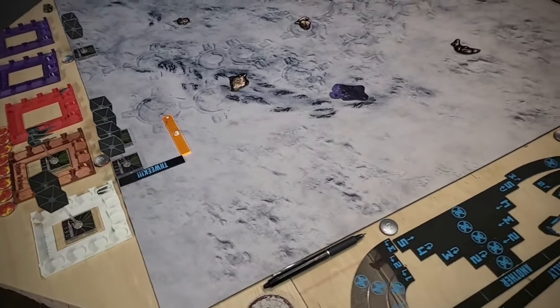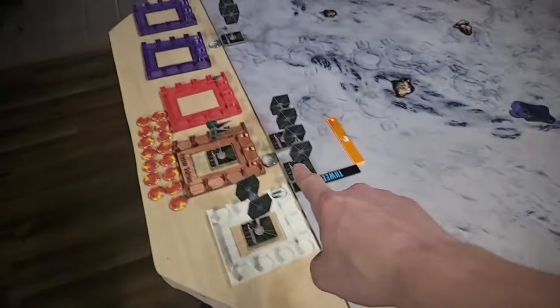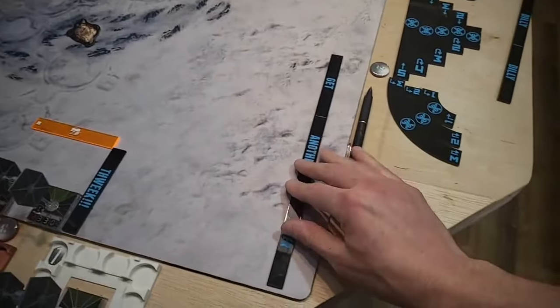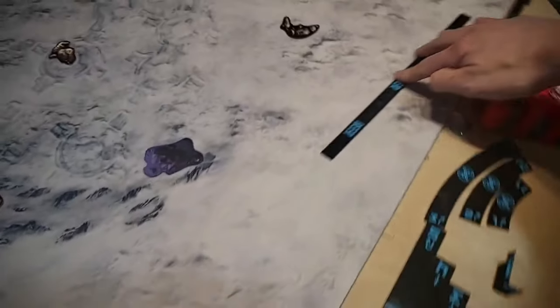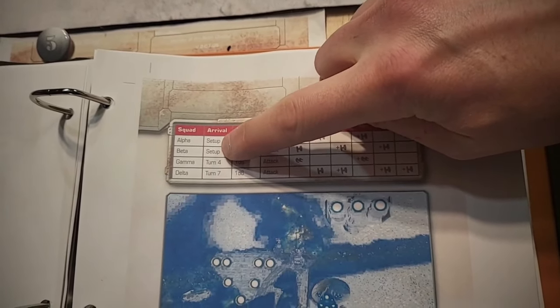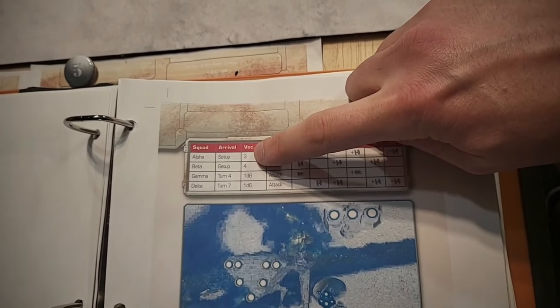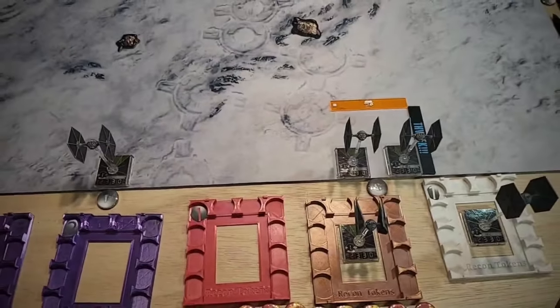We are going to start setting up the table. I have started numbering the entry points where TIE fighters might come in — they are all range three from either the board edge or each other. When setting these up, just like on the chart, it's range three to the middle on each side. Just like on the chart, we notice for alpha and beta squadron they start during setup, then two more squadrons at turn four and turn seven. The vector tells you where they are on the actual mat.